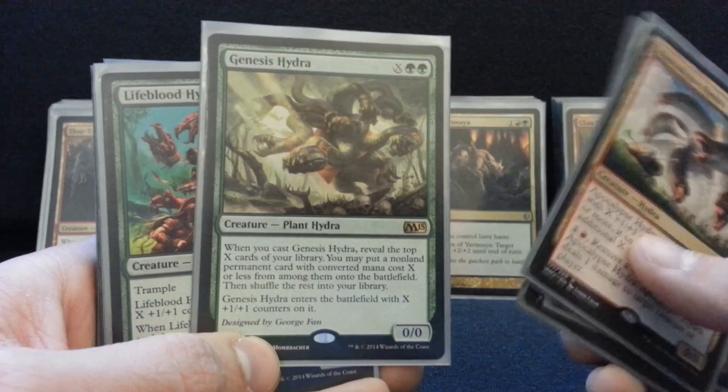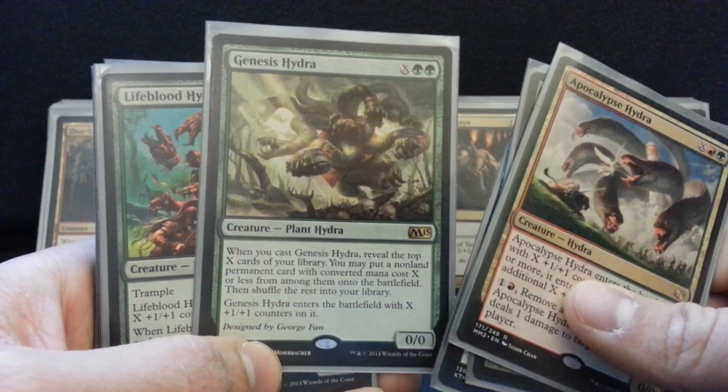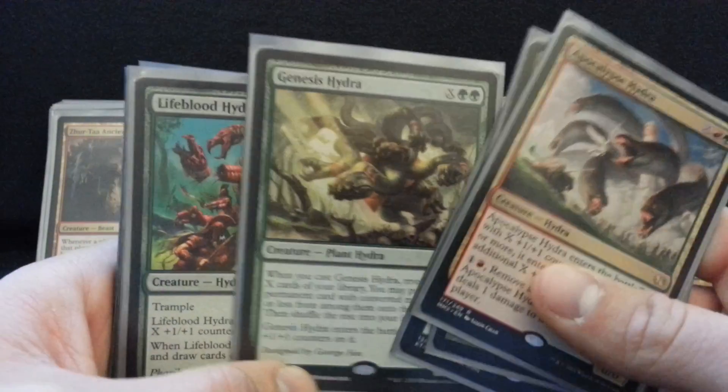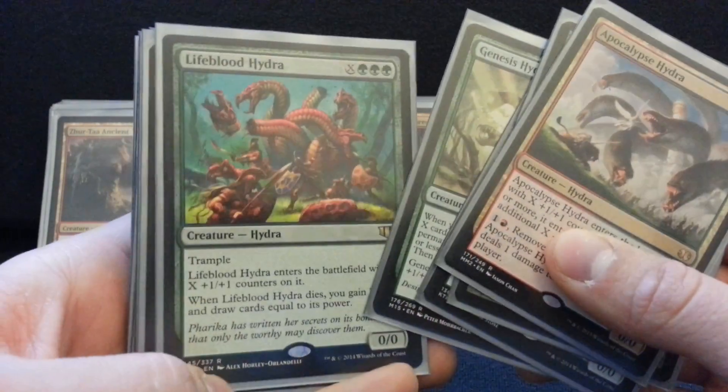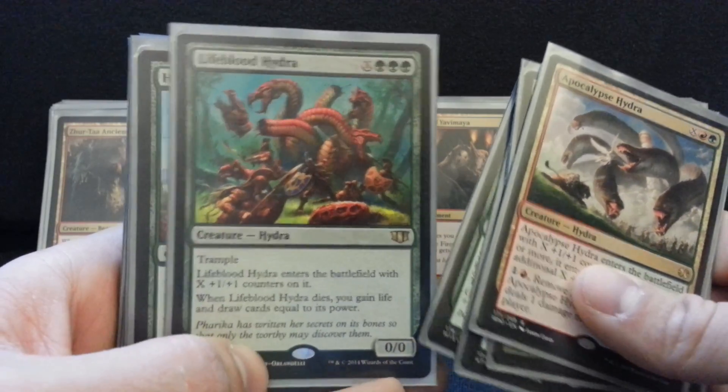Genesis Hydra is just a value card — you get 2-for-1. You can put any permanent into play; it doesn't have to be a creature. Granted, I'm running a lot of X spells in this deck, but you're going to see a pile of value creatures coming after this. Lifeblood Hydra from Commander — this card is great, I hope it stays under $2. It's just a value machine in this deck. If they kill it, I get a bunch of cards; if they don't kill it, I'm beating face with it. So they have to exile it for me to not get value.